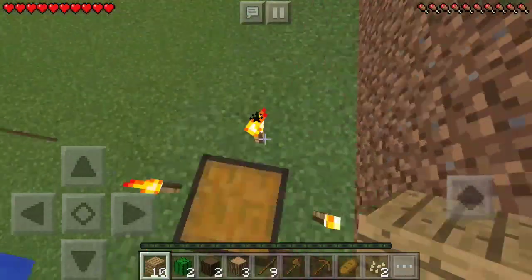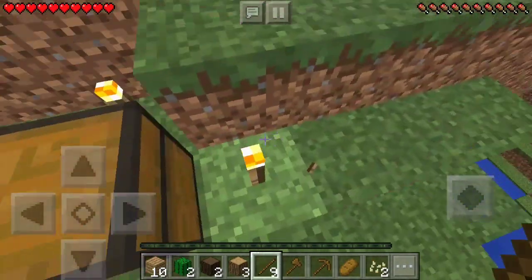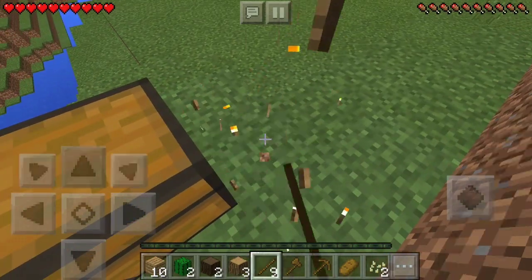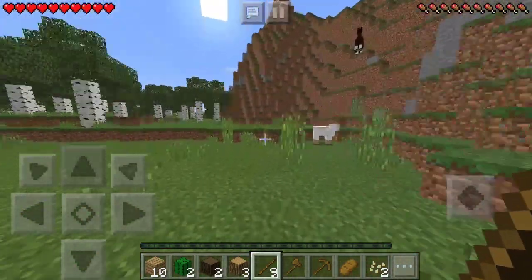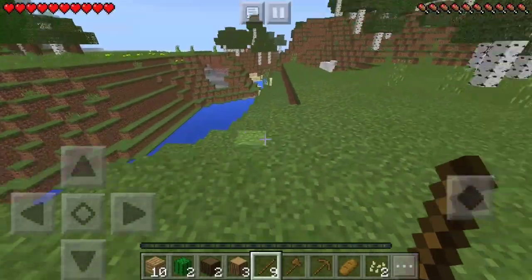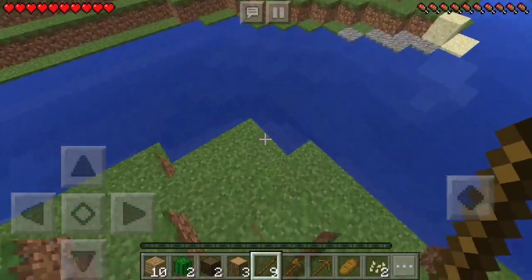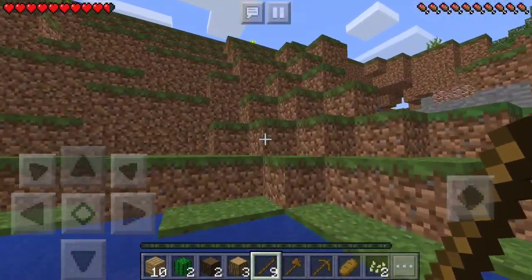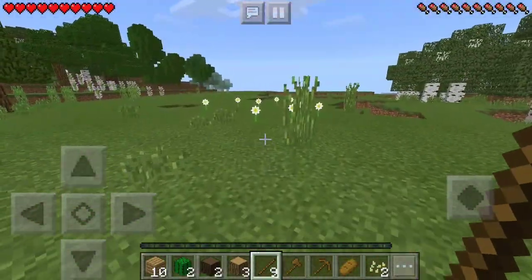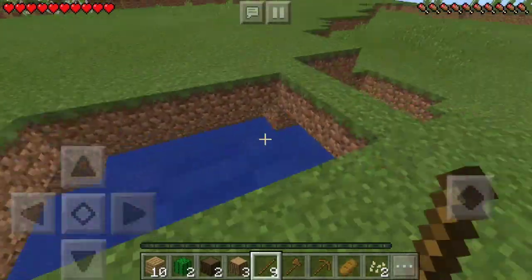Let's take these torches as well — they give us four torches, which is pretty generous. Sometimes it's only two or not even any. Let's venture out here. I see a cave right away. I'm going to play on survival just to make it more interesting, so yeah, that's what we're going to be doing.